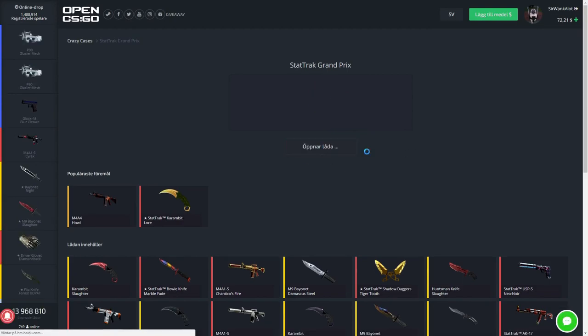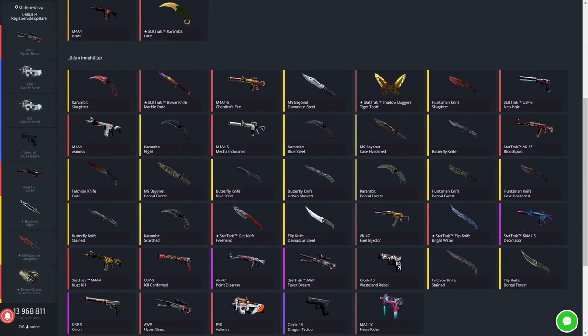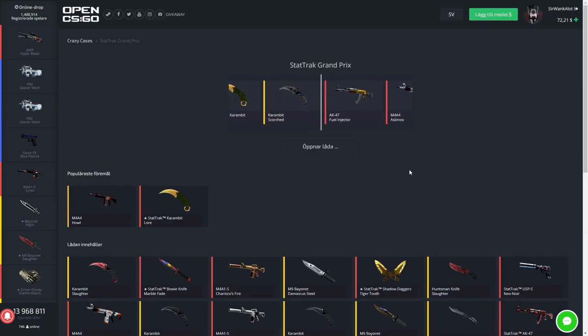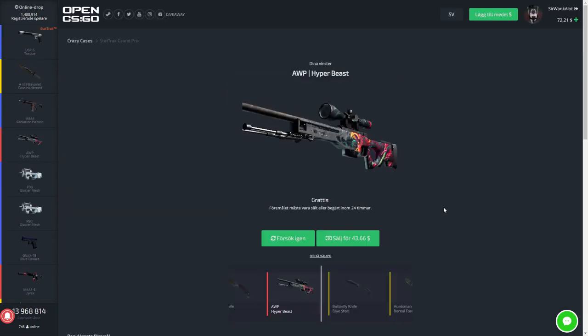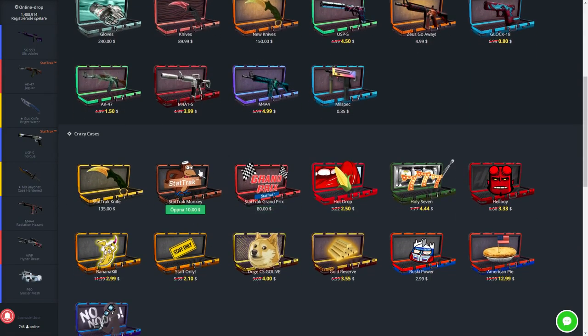StatTrak Grand Prix. Let's do it bro. It's about half our money, but I haven't even looked at the case. StatTrak Decimator — that could be nice. That's like the minimum I would want. No, that's Battle-Scarred. That's StatTrak Battle-Scarred because it's 43. It's half our money though. That hurt a little bit.